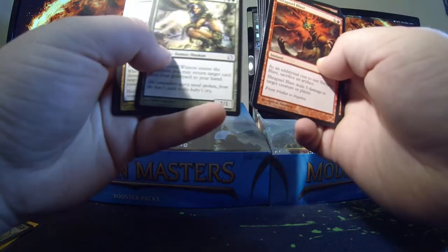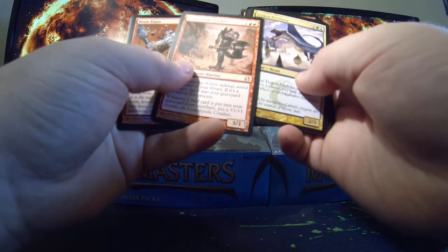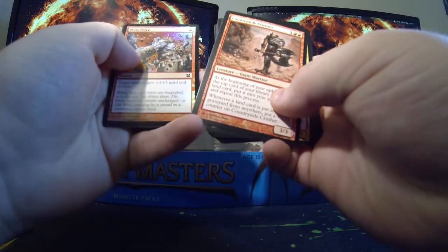Shrapnel Blast, Eternal Witness, Trigon of Predation, Countryside Crusher, and foil Brute Force.